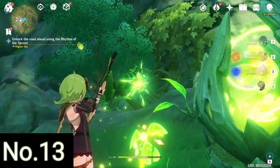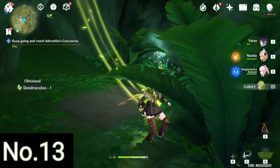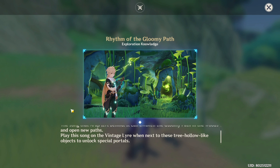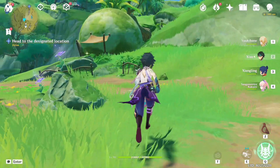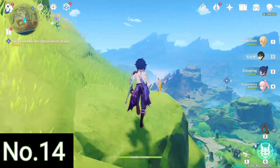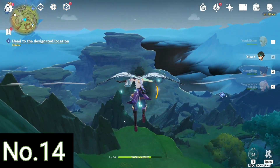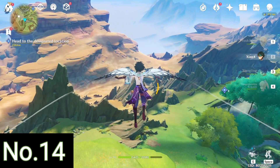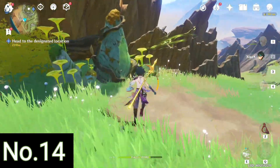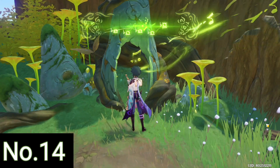For the next two Dendroculus, we have learned the Rhythm of the Gloomy Path while doing the other quests of the Aranyaka quest chain. This rhythm will help us unlock the locations for the next two Dendroculus. For the first one, you teleport over here and fly down until you see something that looks like a small cave — a sprout with a green glowing object. Once you reach there, you play the Rhythm of the Gloomy Path and it will teleport you to another cave where you can find the Dendroculus.